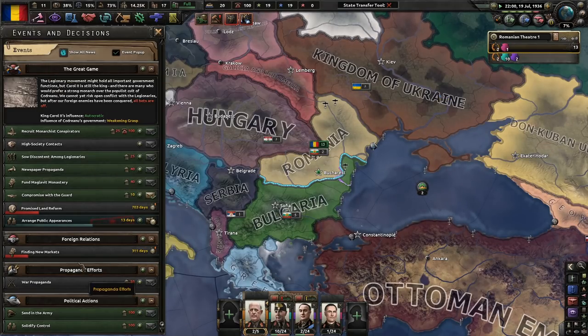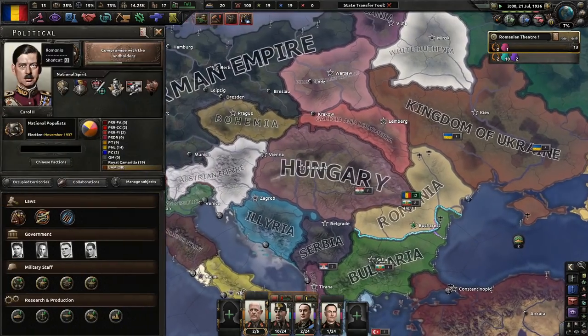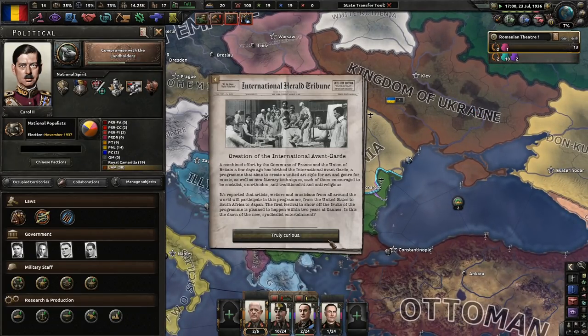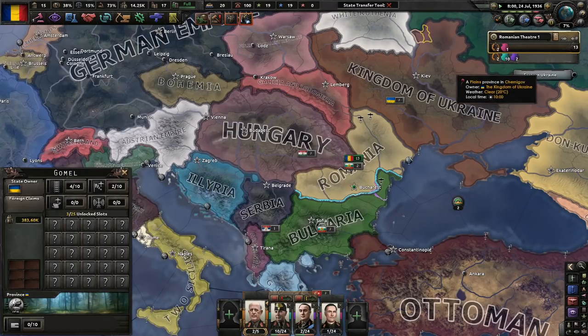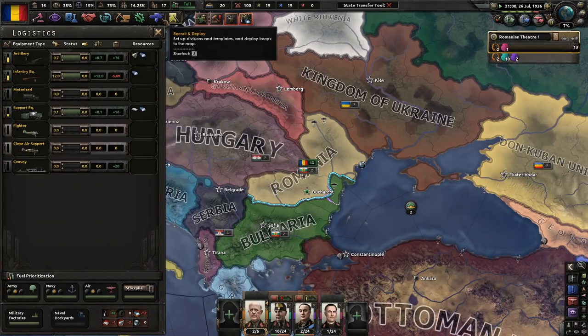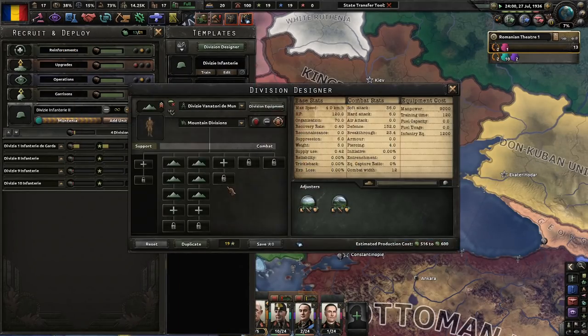We've got problems of our own — like trying to find new markets, promising land reform. It's a giant mess, and we want to keep the king here with us. Creation of the international avant-garde — truly curious. Avant-garde is mostly avant-garde; that's the best explanation I can give you.